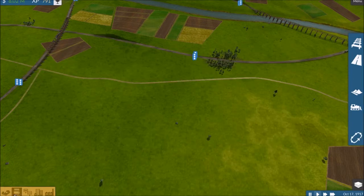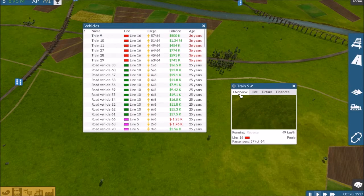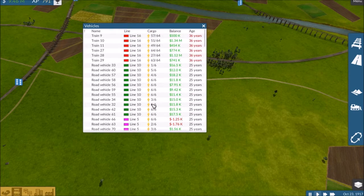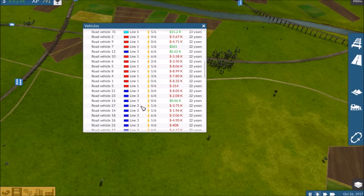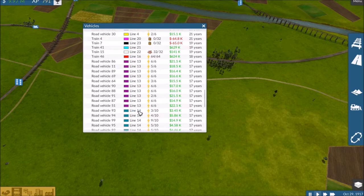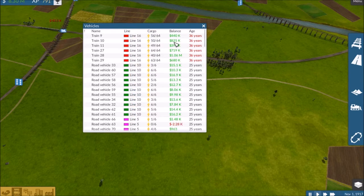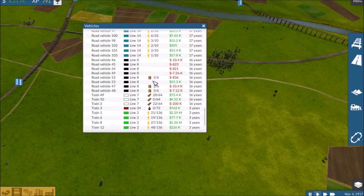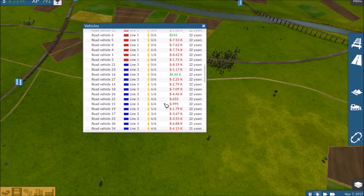We still have some things that we need to upgrade, like train number 9, which is on line 16. So line 16 in general needs upgraded. After that'll be road vehicles. The next youngest train is there, so we should be good for a while. Notice how every single one of line 16's trains are making money, and most of line 2's trains are making money as well — it'll just take a while for them to get spread out.